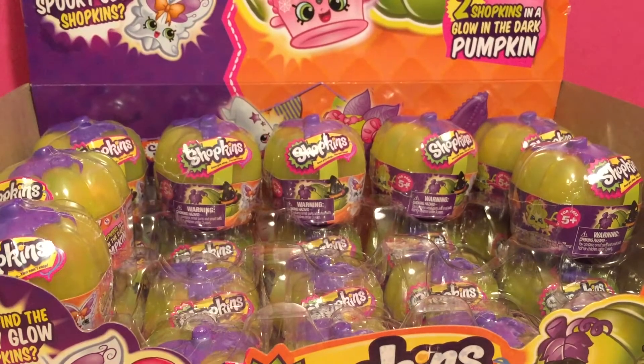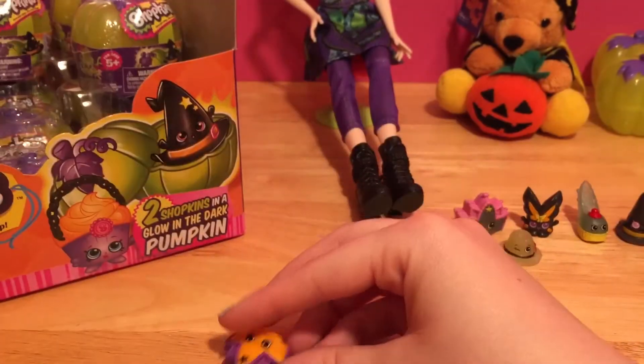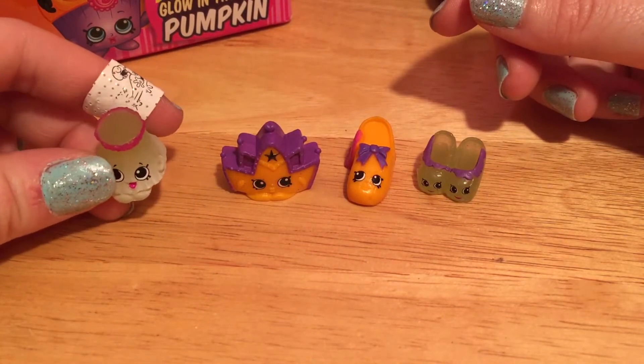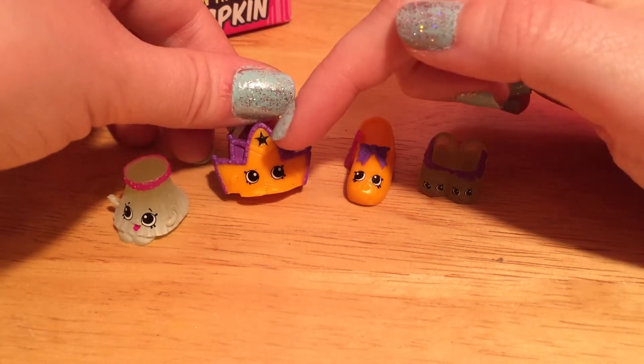Still plenty of pumpkins! Check out our next little group of Shopkins. We've got a little glowing hula hips, another tiara - but this one is orange and purple, with a little black star.